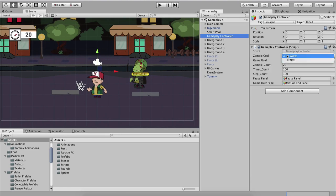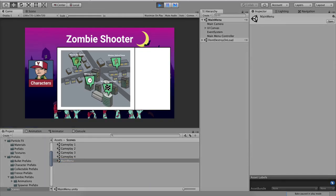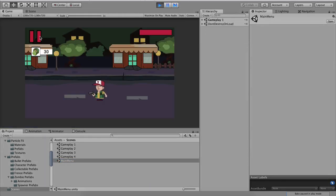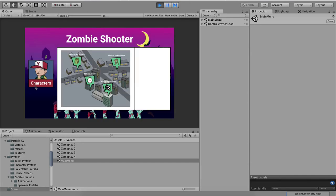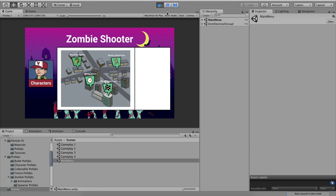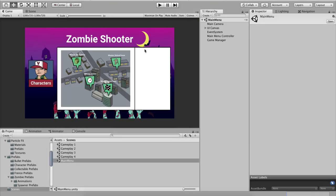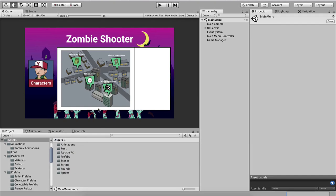We will also be able to select different characters. In the main menu if I hit play and go into mission one, we have the Tommy character. If I quit and go back, I can go into characters and select the Mary character. When I go into the mission again, we now have Mary instead of Tommy, and we will see how to play the game with Mary as well.